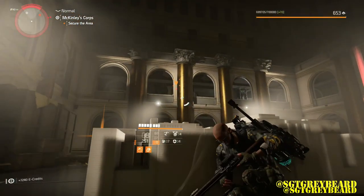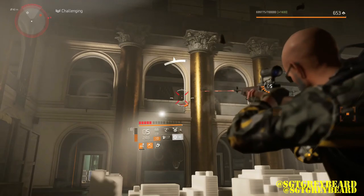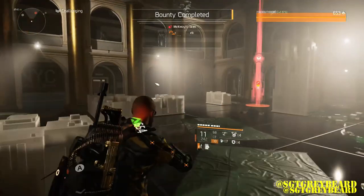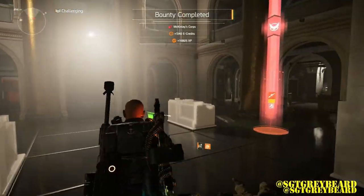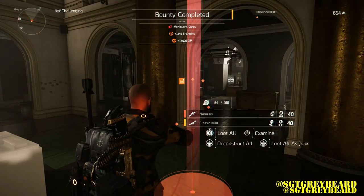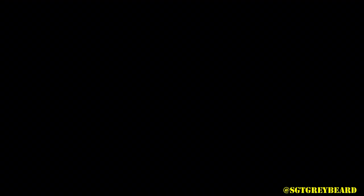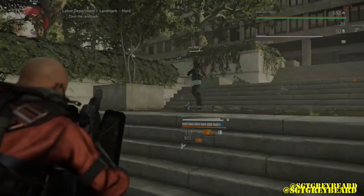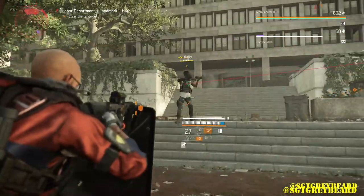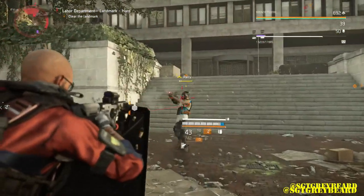My recommendation is to do random matchmaking for bounties, then check your map — if there are any bounties you haven't hit up yet, start the bounty yourself and call for backup. That way you don't miss out on any, plus you can dictate how difficult the bounty is. In bounties, obviously the harder the difficulty, the better the items that will drop.